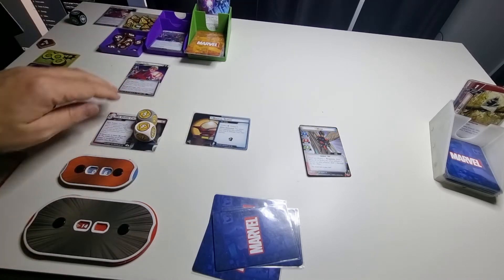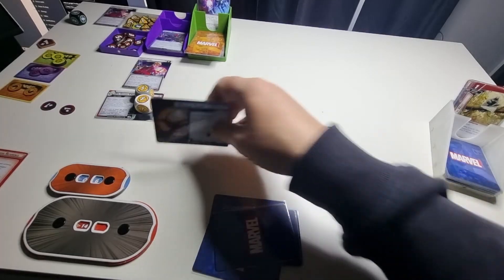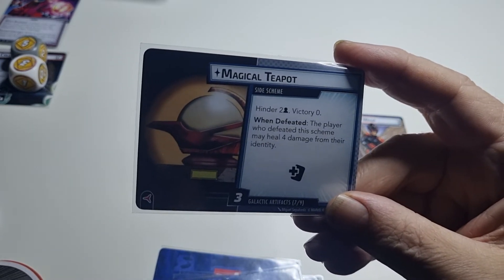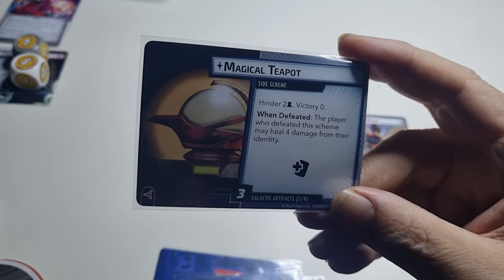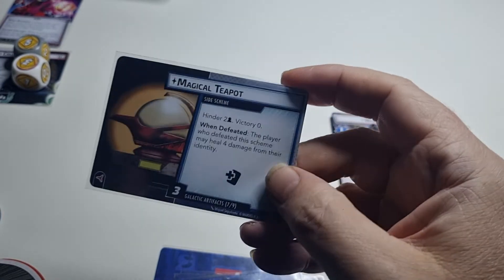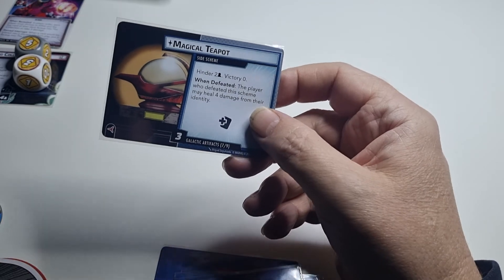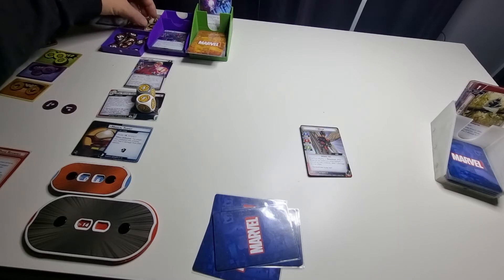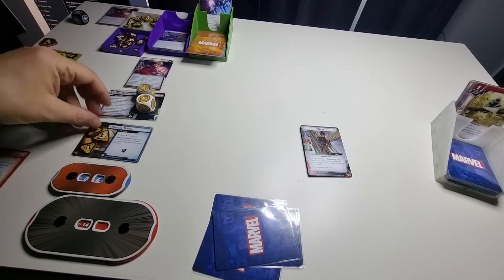Encounter card. Let me bring it up to camera — hinder two, which means I put two additional threat on the side scheme in addition to the three already there, so five threat total. When defeated, the player who defeated this scheme may heal four damage — that's good. But in the meantime I draw two extra encounter cards. That happens next turn I think. Three plus two on the side scheme.